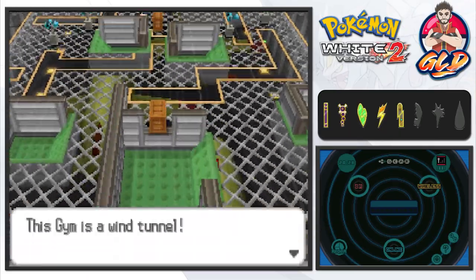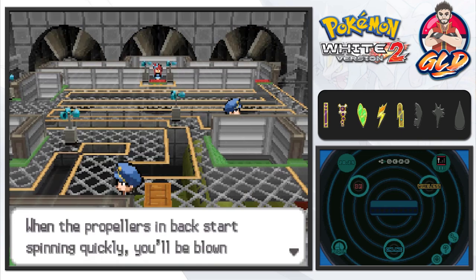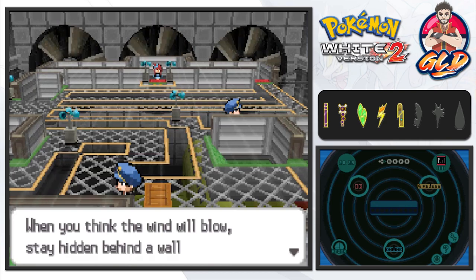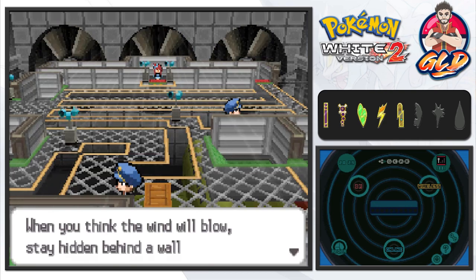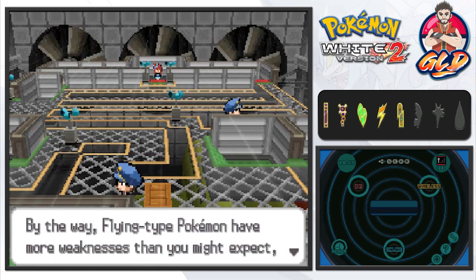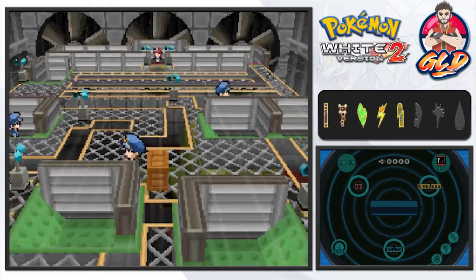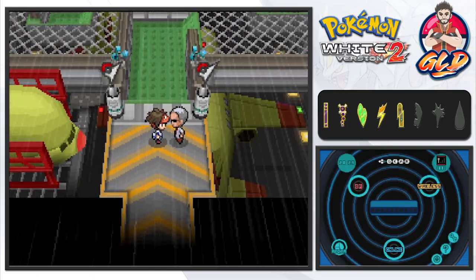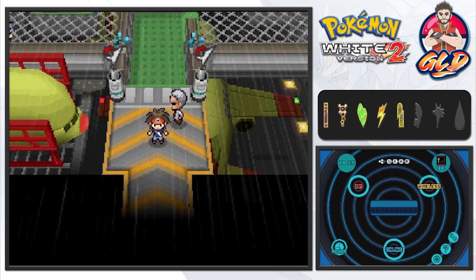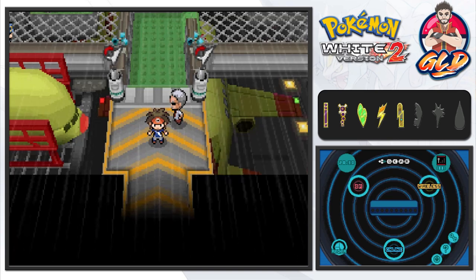An NPC explains: this gym is a wind tunnel — when the propellers in the back start spinning quickly, you'll be blown away. When you think the wind will blow, stay hidden behind the wall and wait for it to stop. Also, flying-type Pokemon have more weaknesses than you might expect, including Rock, Electric, and Ice moves. I'll be right back to adjust the volume.